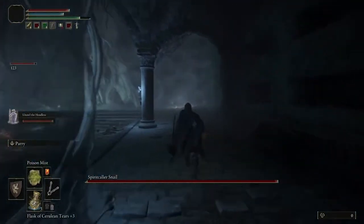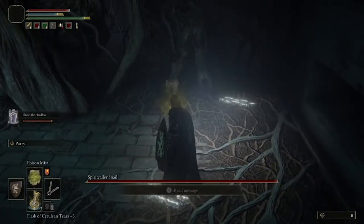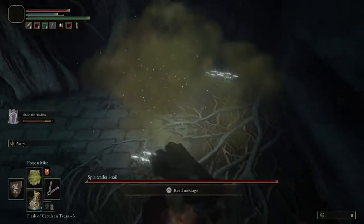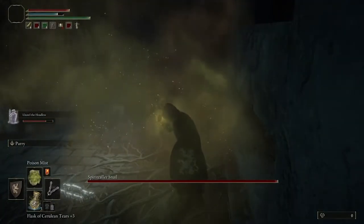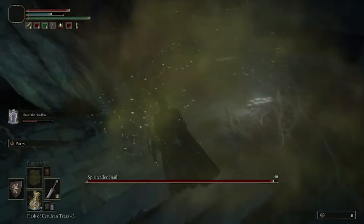It's really easy to find the invisible snail in this area because it's always in a well-lit area. The first thing I do is go ahead and throw some poison out over him and let the poison work its magic as I'm searching for him.